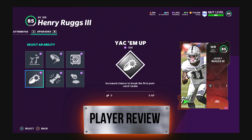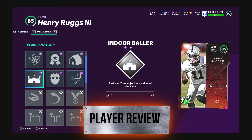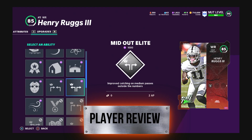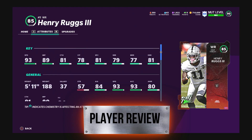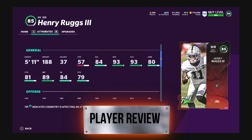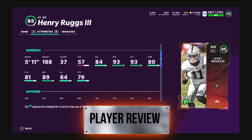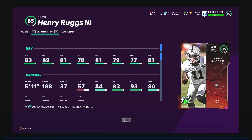Henry Ruggs review — 85 overall. This guy can zoom, as you saw at the beginning of the video. 93 speed. He's gonna be a big play threat for sure. Looking through his abilities, he gets nothing too spectacular, and he's a 5-foot-11 frame at 188 pounds — not a big frame. But the good thing about this card is he's going for 30k right now, and that's gonna be tough to beat for what he can do. I got some big plays in this video, so I'm pretty hyped — let's get to it.